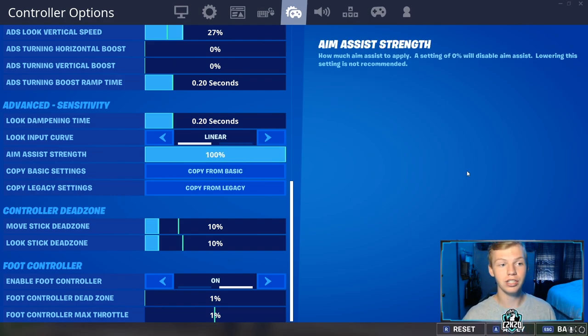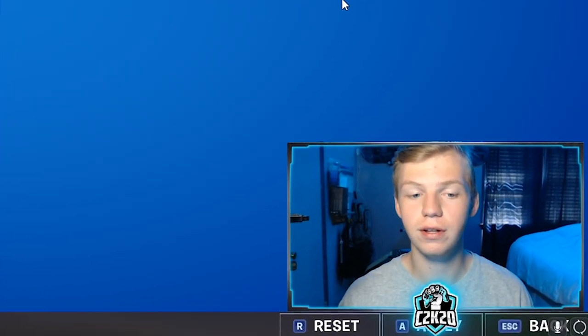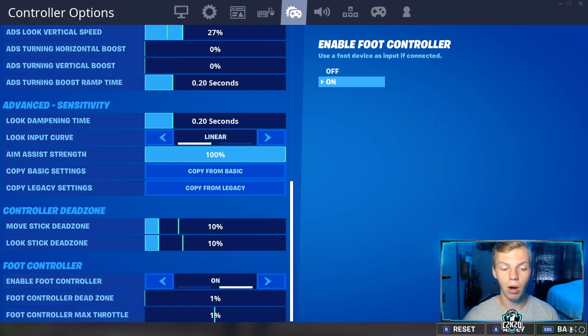I definitely noticed some change in the first week after that update, but I think I'm starting to get used to it again and getting my aim back. For my dead zones, I leave them at 10% each. I definitely recommend a lower setting — a higher setting makes it feel like you have more input delay, so 10% is a pretty good spot. You could even go lower. This last category is about the foot controller: I heard that if you turn it on and set both the dead zone and max throttle to 1%, it decreases your input delay. You can try that if you'd like.